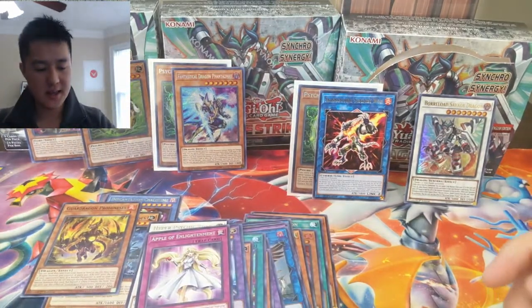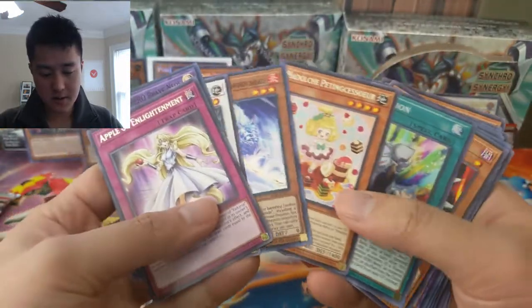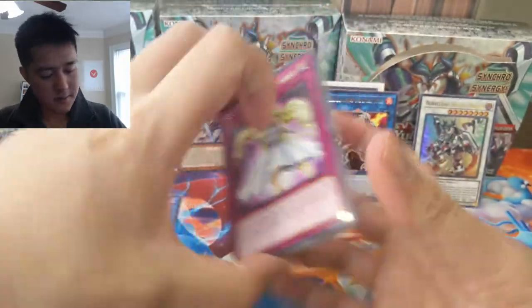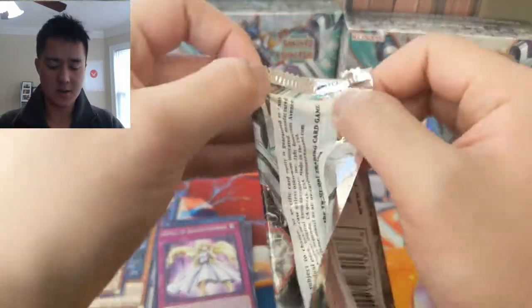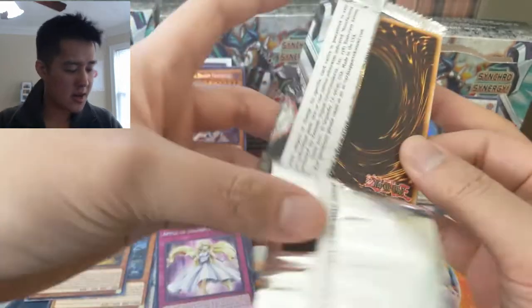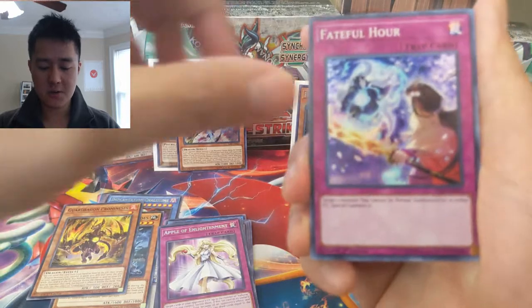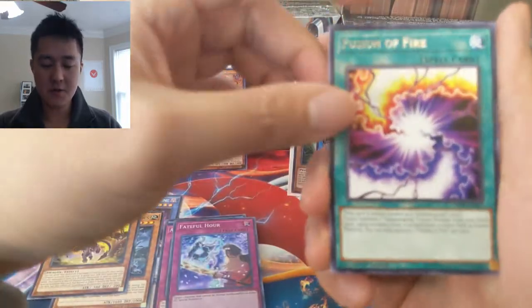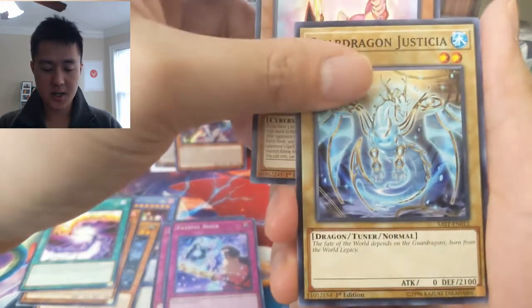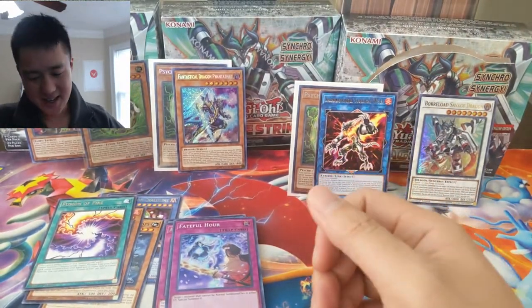We are on to our last pack. I think the best thing we can hope for is an ultra rare — let me double check how many ultra rares we've gotten so far. In this side of the box looks like we only have one, so three for the box, and I feel like there's still a chance we can get one more ultra rare right here. I'm not sure about three secret rares in a box being a thing — let me know if you're more familiar with YuGiOh. Fateful Hour super rare. Fusion of Fire is pretty good, then Foxer. Justitia, then the Raptor followed by Orcus Nightmare.